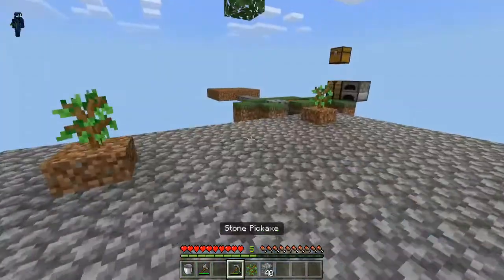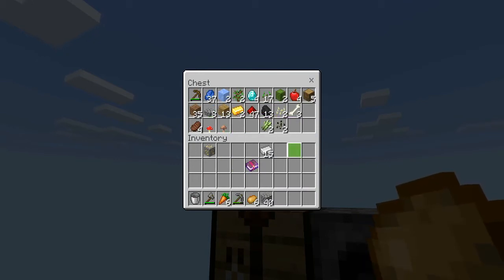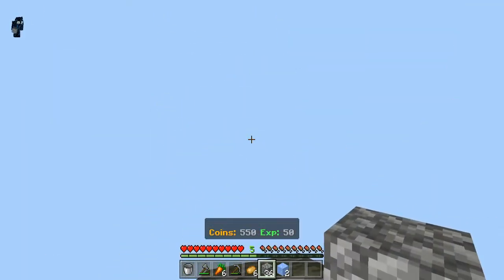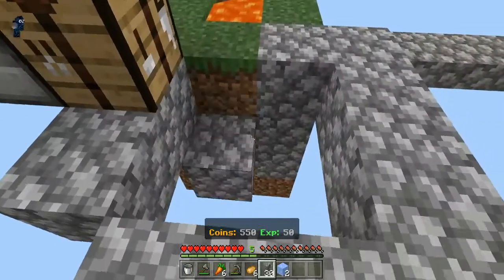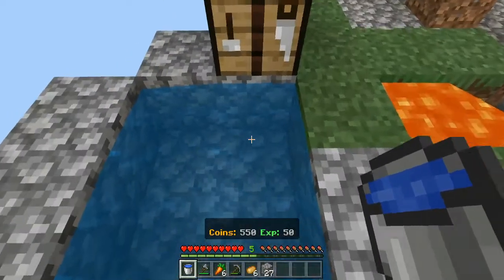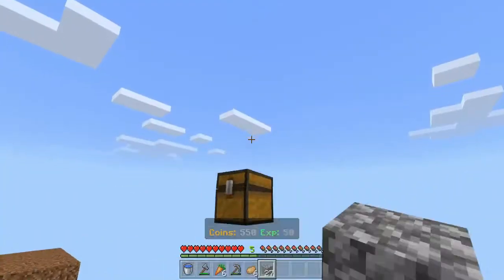They gave us some crops here which I'm going to use and plant. First, let's make an infinite water source: we go like this, make all the bottoms, put one bucket here and one here — now we have an infinite water source, which is very very good. Now we won't waste any water.